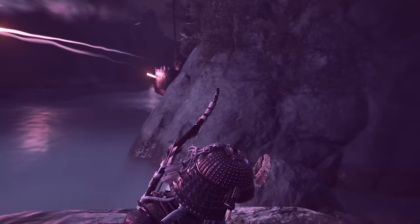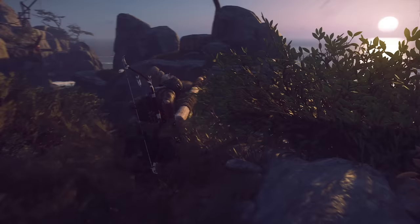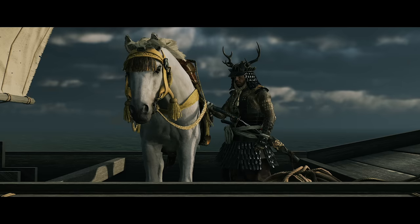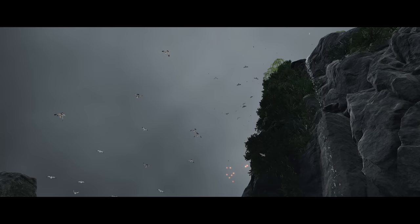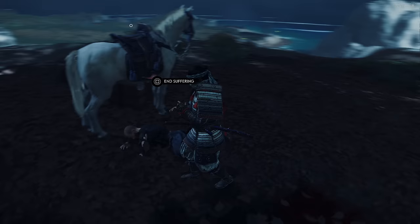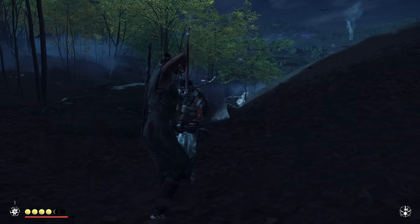Jin basically spends most of the game in a hallucinatory state. About a quarter of the way through the original story, the tale of Iki Island can be accessed — a mission leads you into a mysterious battle against hardened attackers, and soon you have the option to travel to Iki and help fight off a new splinter group of the Mongol army. As most expansions go, this group is pretty much unheard of until you unlock it and go do missions, help the islanders, that kind of stuff.